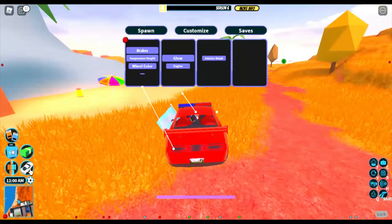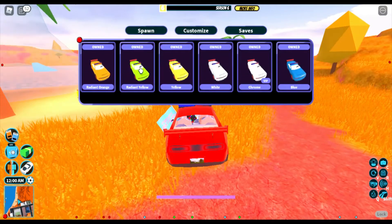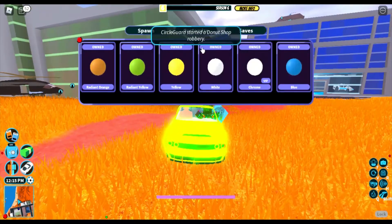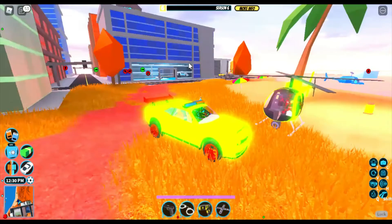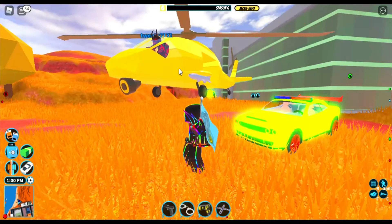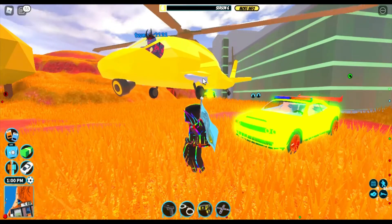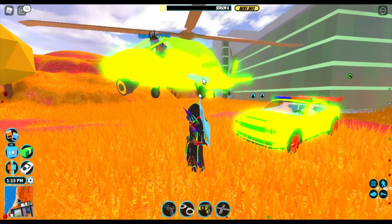Once you launch the nuke, let me just spawn in a car real quick — you are able to acquire the radiant yellow texture, and it looks a little bit like this. It is very very bright, but I'm pretty sure that's just because I have a glow on. It basically just glows, and it is a very very vibrant yellow. That's regular yellow — as you can see, a massive difference. It actually looks like yellow because the other one kind of looks a little orangeish, but that might just be because it's on the military helicopter and looks a little different.